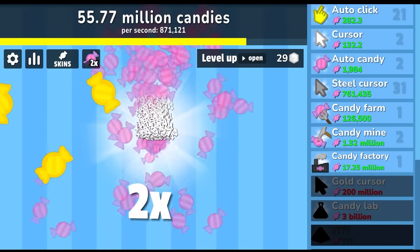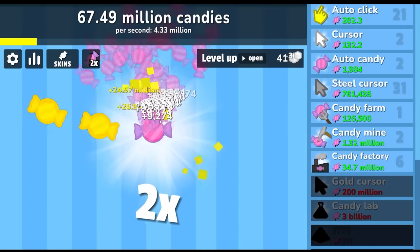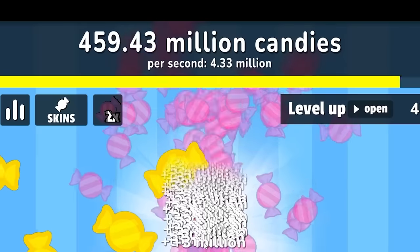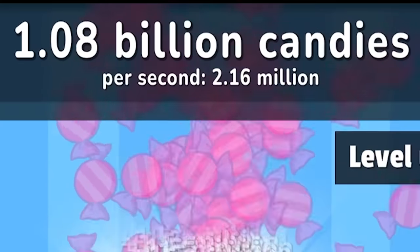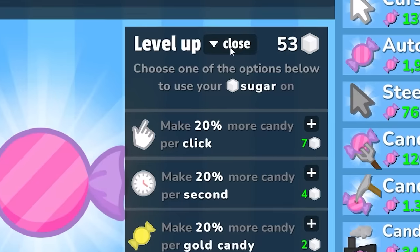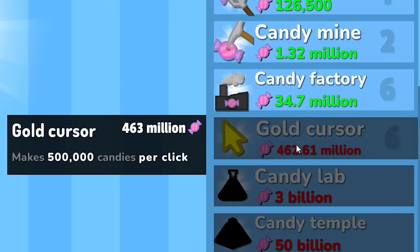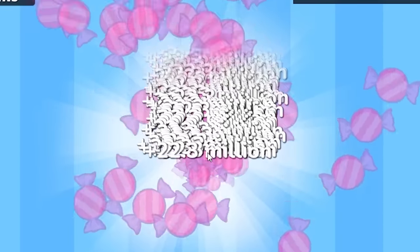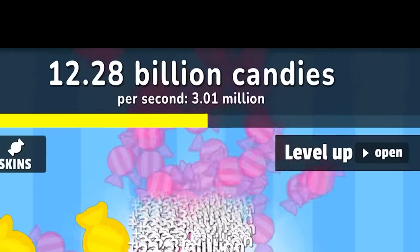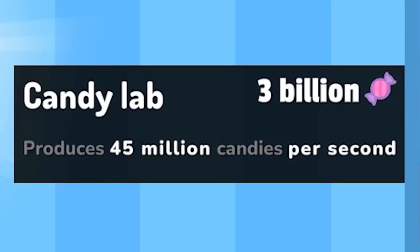I have a 2x bonus — hopefully this will get me to the gold cursor. Look how fast I'm leveling up now — this is insane. I just put all my candy in the candy factory. I can buy the gold cursor already. Now when I click, look how fast it's going — I've made a billion candy. That was like 30 seconds of playing and I have 50 sugars. Let's go ahead and spend my 50 sugar; I'm going to put it all into our click because we're using the auto clicker. Let's get more of this gold cursor — I'm getting 22.3 million candy per click and we're clicking a thousand times per second. I'm already at 13 billion candy — it's just going forever. After eight minutes of playtime I can buy the candy lab for 3 billion.